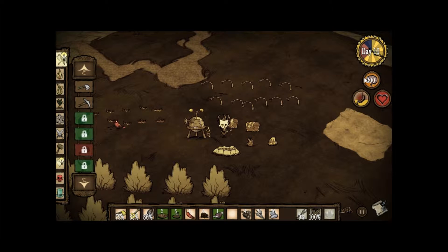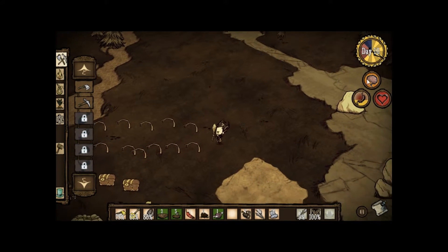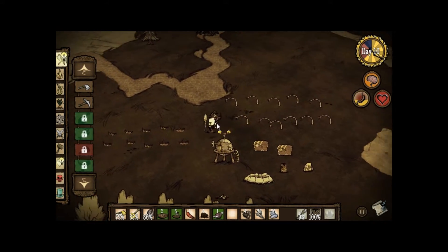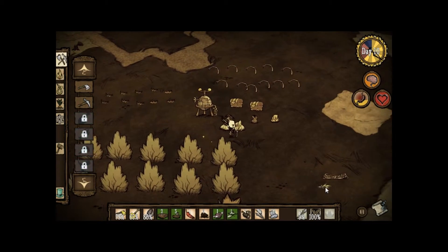This little guy right here — Sanity. Basically, over time, and by doing disturbing things like fighting monsters, this thing drops. And as it drops, the environment becomes a lot scarier of a place.